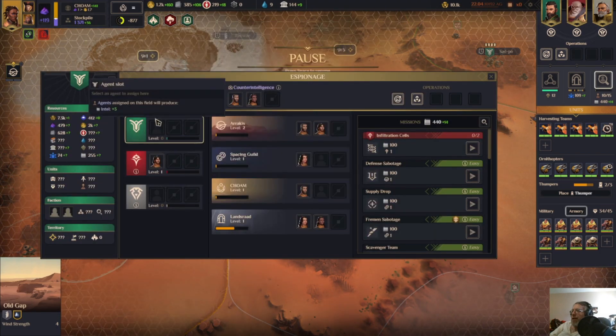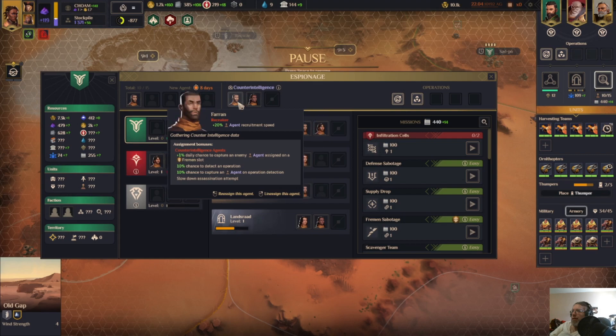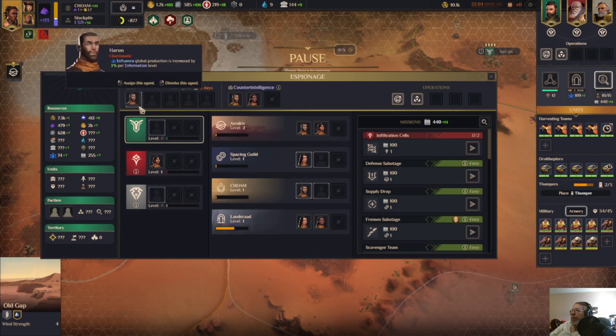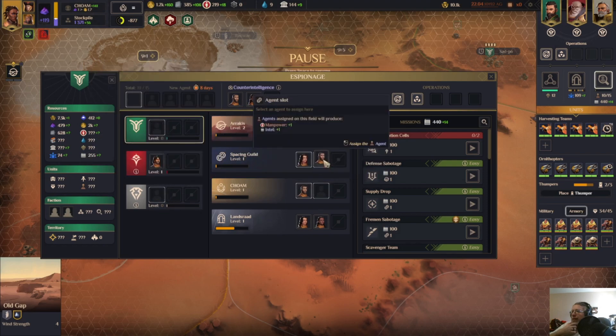We have another unassigned agent. We don't have a lot of influence. These have information levels — do we want a spacing build? This is just intel. This is manpower intel.